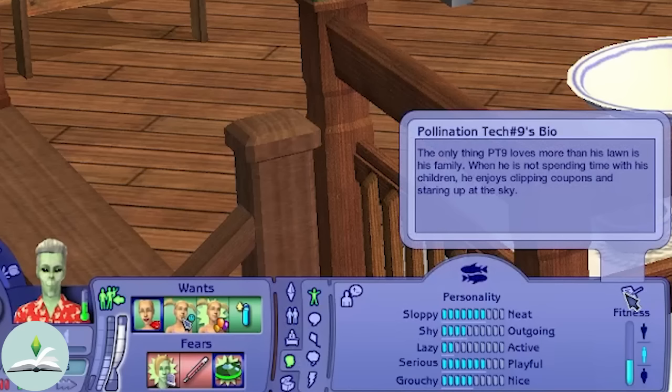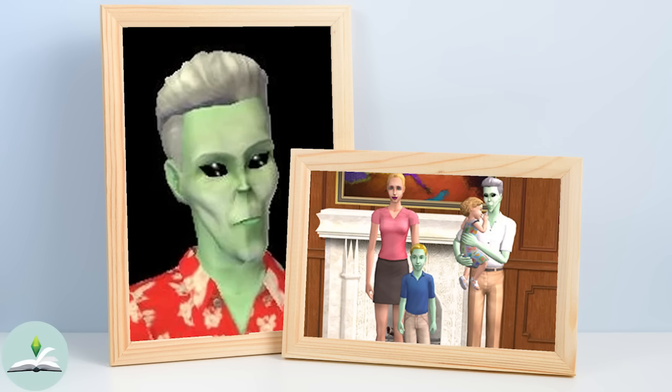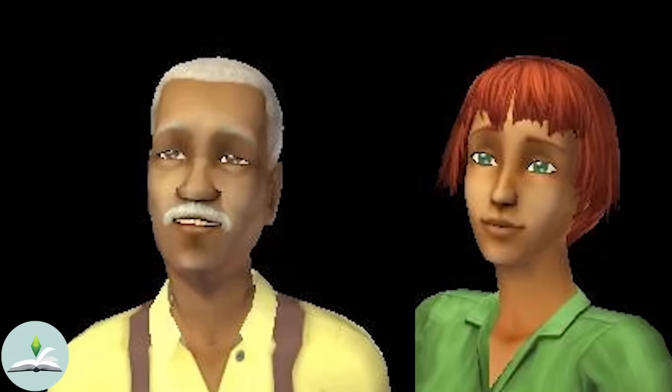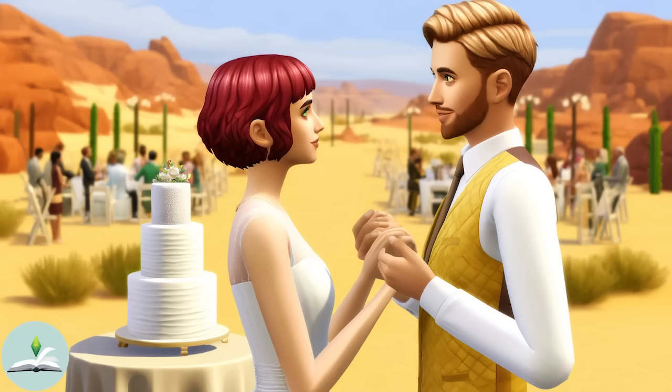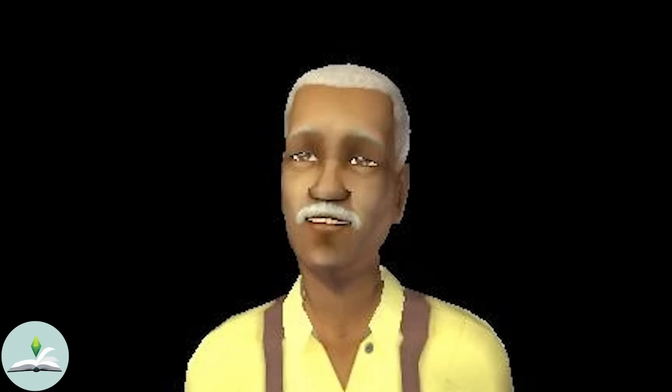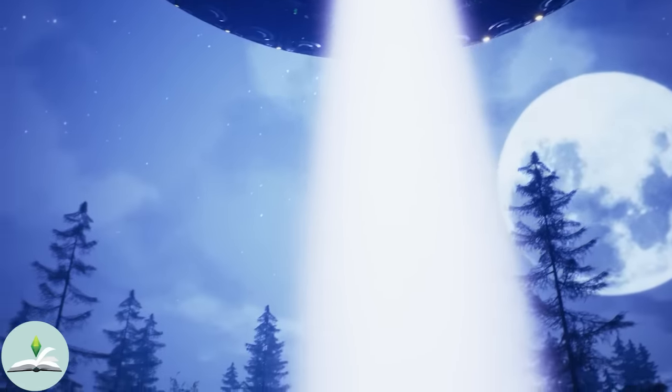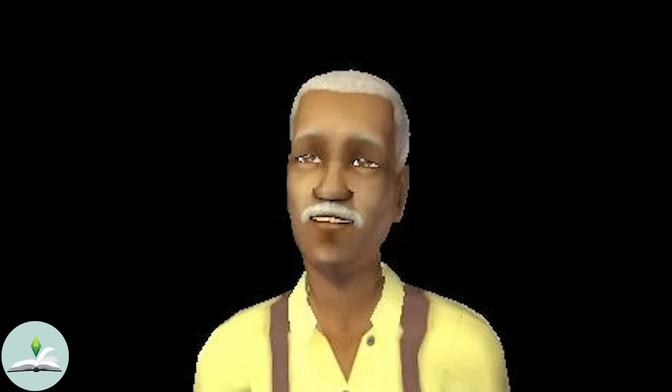At the heart of this mystery is the Curious family. The story begins with married couple Glarn and Glabe Curious. Their tranquil life was shattered when Glarn found himself the target of an extraordinary encounter — an abduction by Pollination Technician Nine. This encounter left Glarn with a burden no human before him had carried: the impregnation with twin alien hybrids, Chloe and Lola.